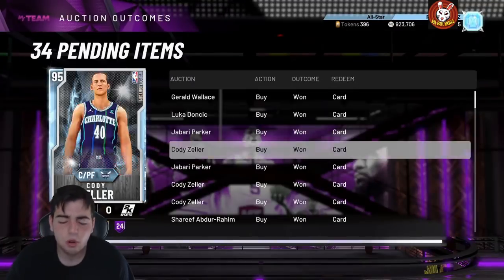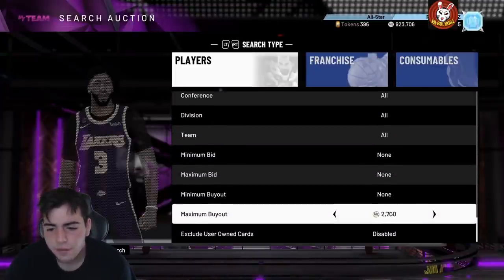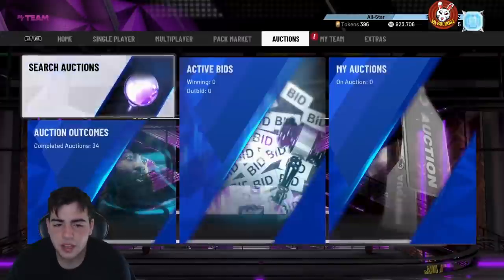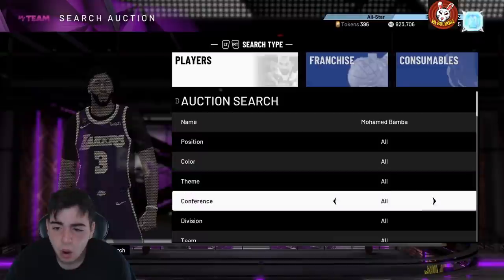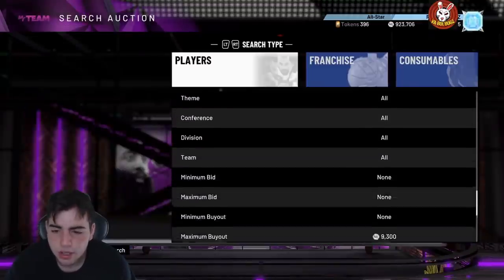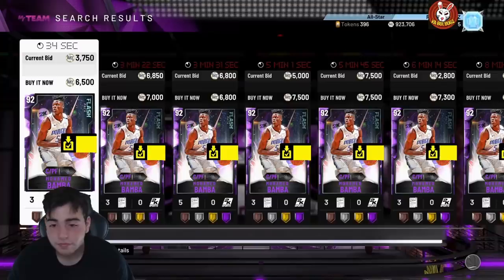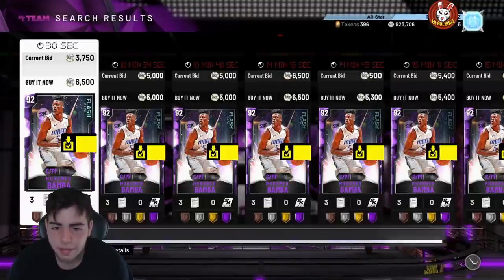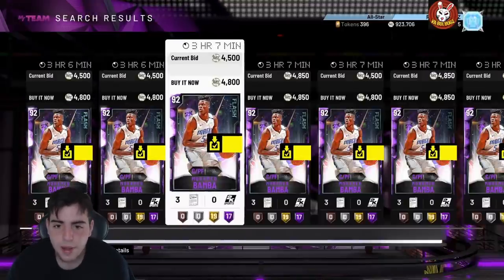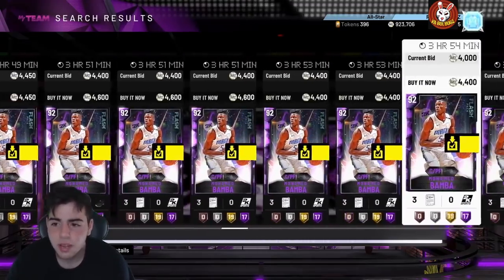Right now I'd recommend sitting on the diamond filter. The MoBamba filter is incredibly deadly — if you're not on that filter you can make a lot of MT in seconds. MoBamba amethyst is really good; I'm actually running him in my god squad and he's a beast. The filter is great because he's a hype beast card — he's even in a song — so people will pay up, and cards are popping up on the auction house every single second.